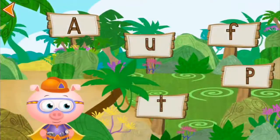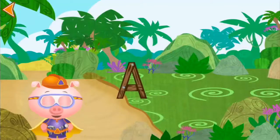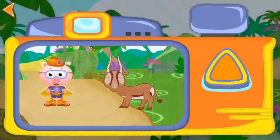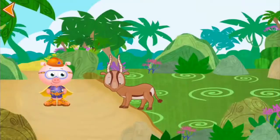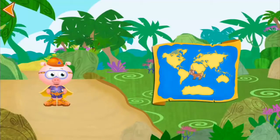Do you see the letter A? Great. A makes the sound A. Say Safari. A is for Antelope. Lickety Letters Safari! You took all of the letter pictures and earned a souvenir for your map of the world. Give yourself a big thumbs up.